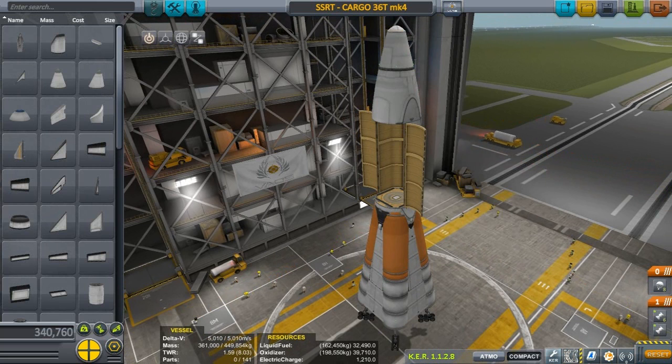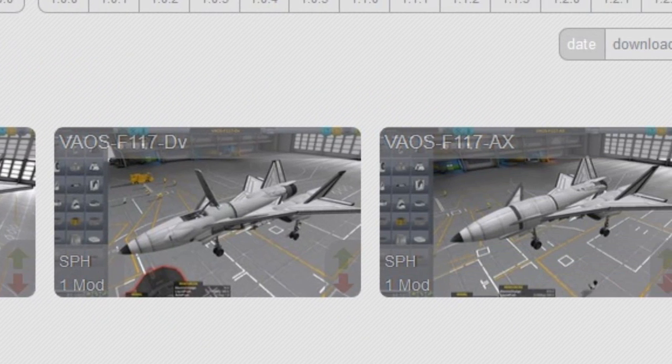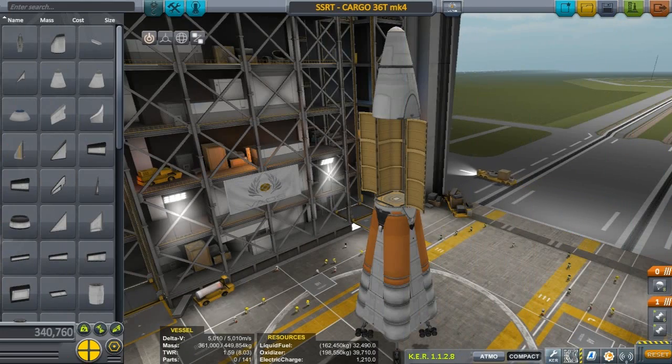Now, the F117 is available for download on KerbalX as well as Kerbal CurseForge — you can find the links to those in the description below.